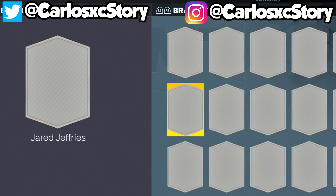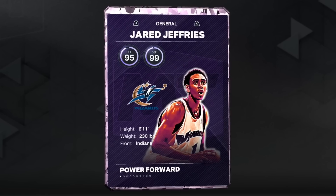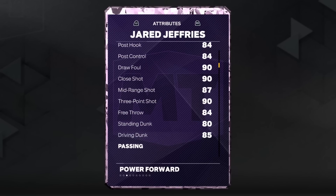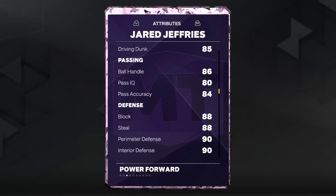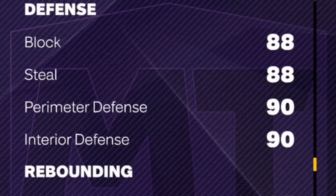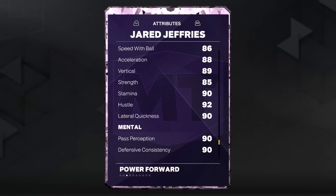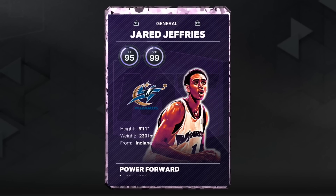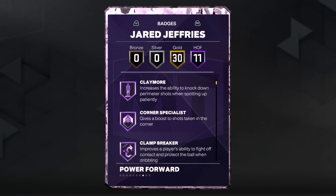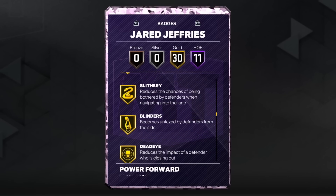The better of the two free players is this 6'11" guy who can play the 4 or the 3 — one of the better cards in MyTeam right now. He's got a 93 three-pointer, 87 mid-range, 85 driving dunk, 80 standing dunk, 86 ball handling. On defense: 90 perimeter defense, 90 interior defense, 88 steal, and 88 block. The rebounding is up there too, with 88 speed.